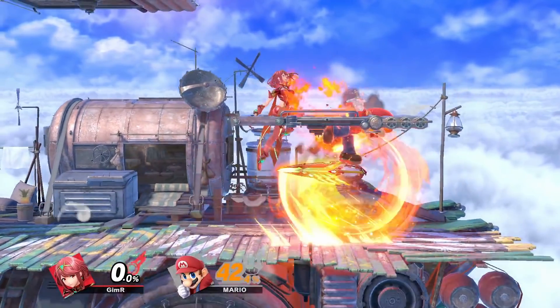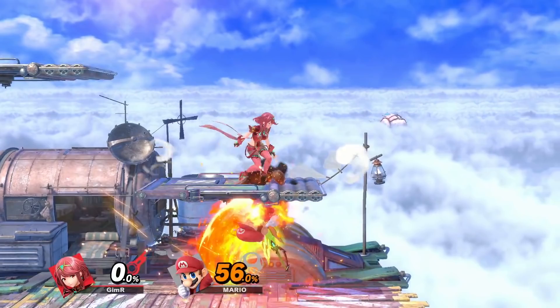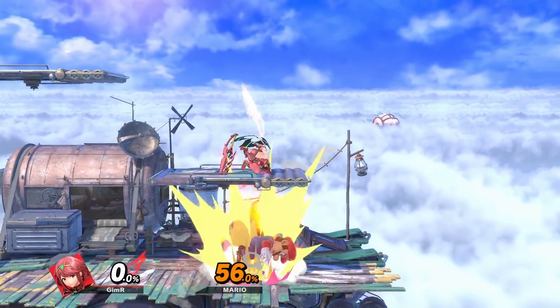Run over, full hop, footstool during the beginning of that last hit, and then air dodge down. Against most of the cast, the landing lag for air dodge down will end right before the sword starts coming back to her. So you drop through the platform, and for some reason that platform drop animation cancels her sword catch animation. This puts you right above your opponent and gives you way more frame advantage than the standard setup.